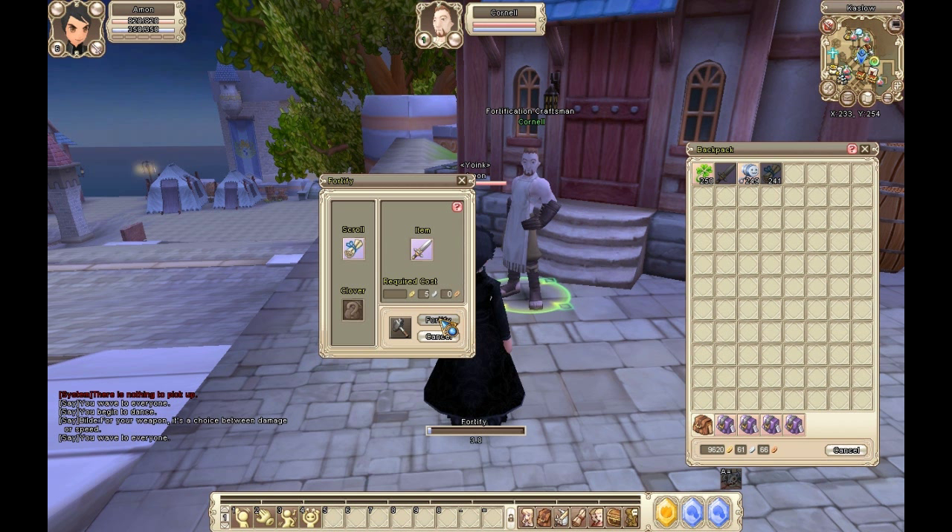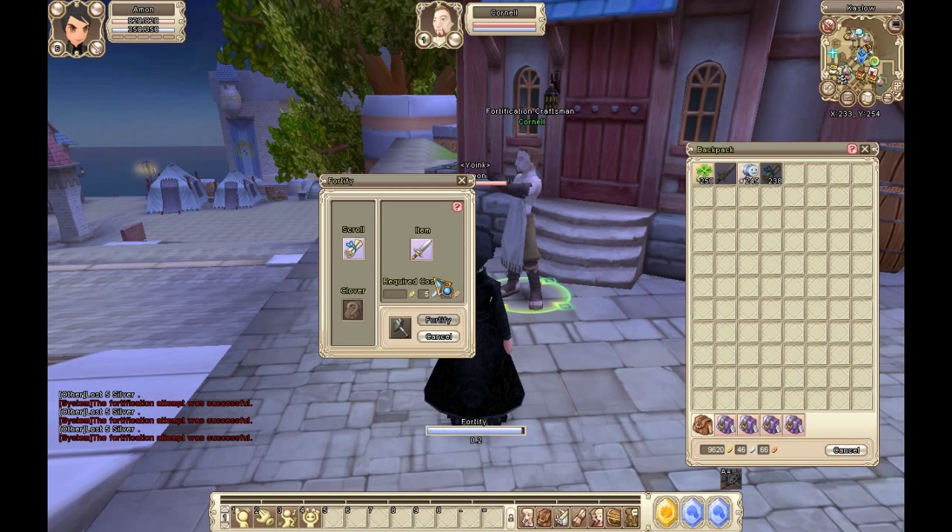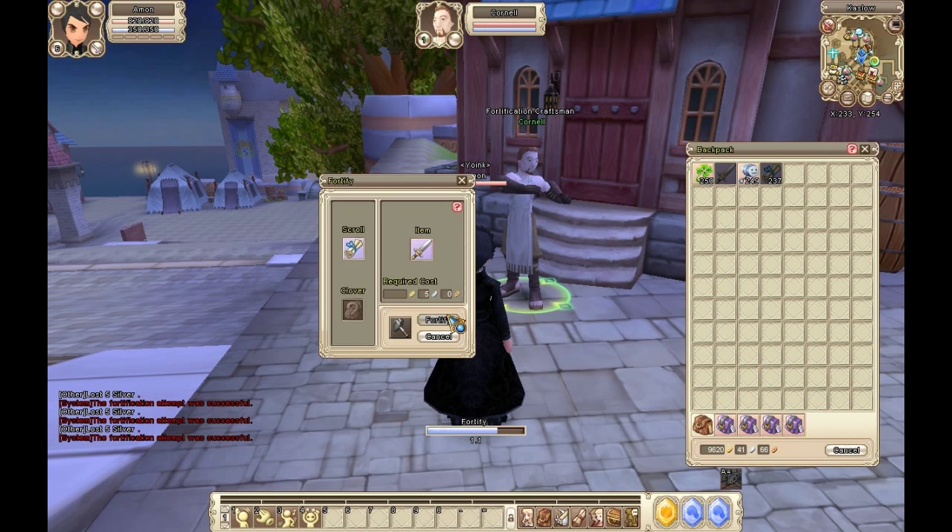With each level of fortification, it becomes more difficult to succeed. Every time you fail at fortifying, the weapon will break and its max durability will decrease. To raise durability, you'll need to use a repair mallet.